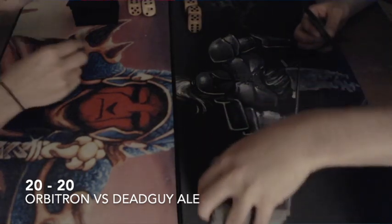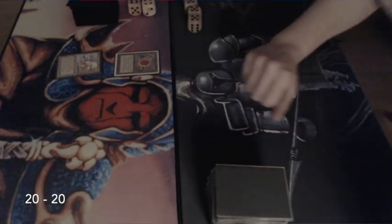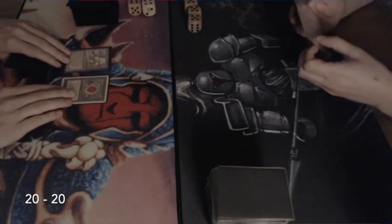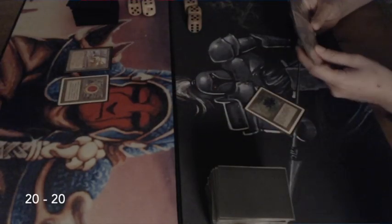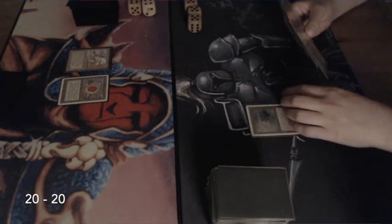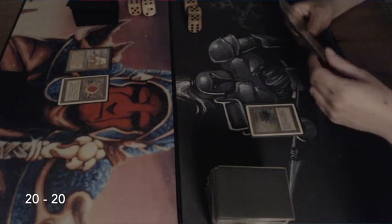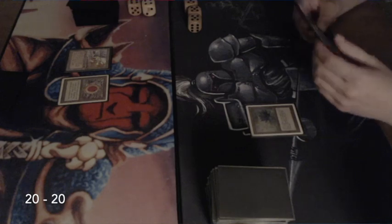I'm playing against Dead Guy Ill on steroids, which is white and black with a blue power splash. I'm opening here, playing a Mox Ruby and an Urza's Mine on turn one — that's a great start for me. But look at what my opponent is doing: BAM, he's slamming a Black Lotus on the table.